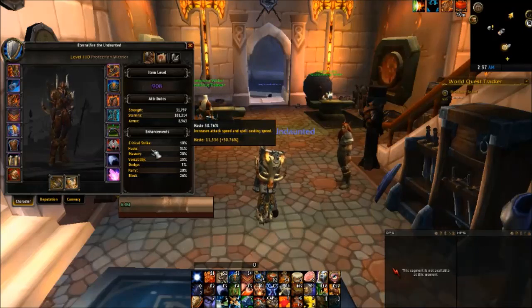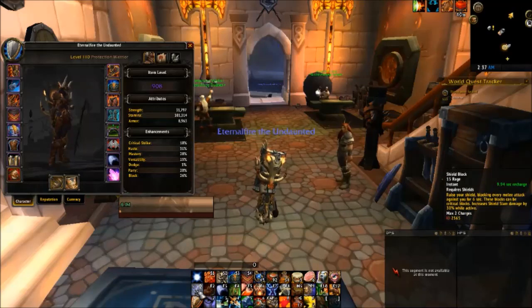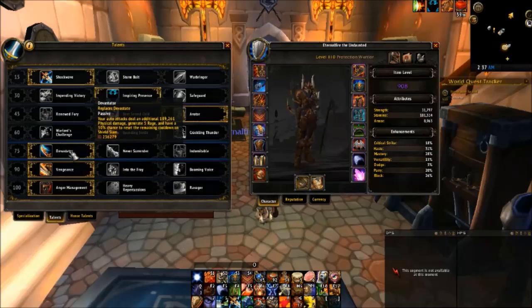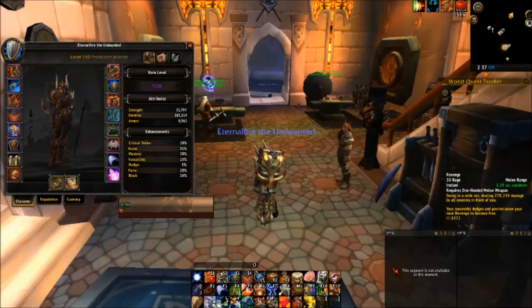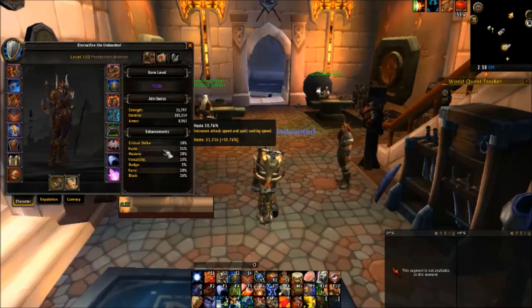Now let's talk about the stat priorities for your secondary stats. First, you have haste — you want it to be around 30%. The main reason is Shield Block: when your haste is at around 30%, you can have Shield Block up close enough to 100% of the time. This is from the Warrior Discord — they have a link to a forum post on MMO Champion, I'll leave it in the description. Also, if you are using Devastator, Devastator makes Devastate an auto-attack, and the more haste you have, the more you auto-attack, giving you faster chances at resetting the cooldown of Shield Slam. It also reduces the cooldown of Shield Slam, Revenge, and Thunderclap. So it's massively important in smoothing out your damage reduction and being able to generate more rage, especially with the Devastator talent.